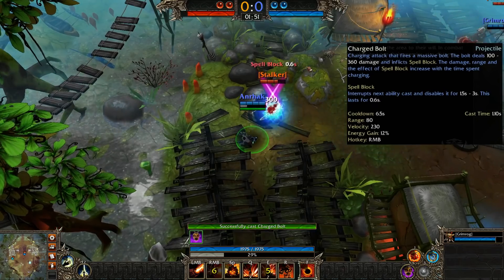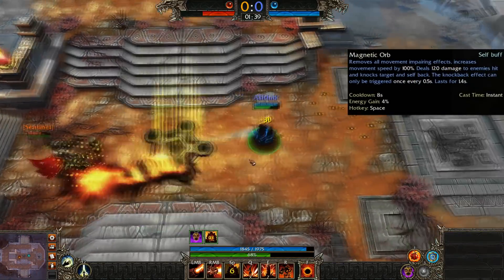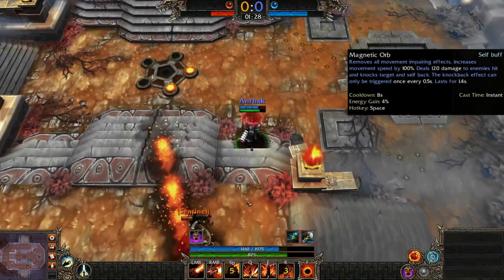Charged Bolt is a channelable charge kind of like Esmo's right click. This one applies a spell block to whoever it hits. The damage and spell block time both increase with channel time. Her space bar, Magnetic Orb, lets her go into morph ball, removing any movement-impairing effects and increasing her move speed. She also knocks back any foes she hits.